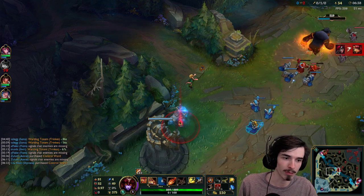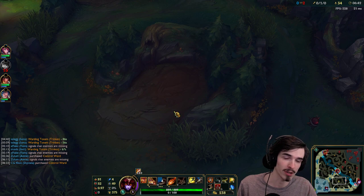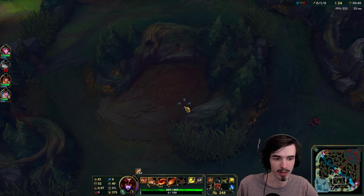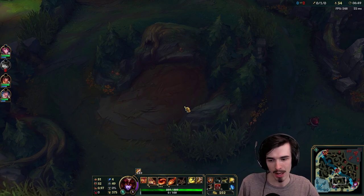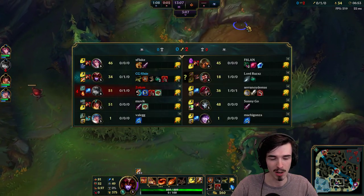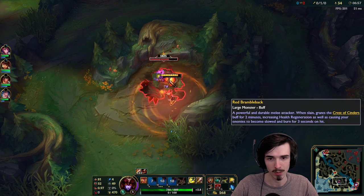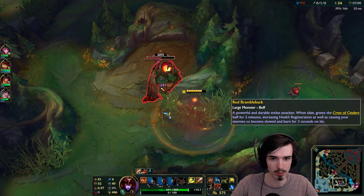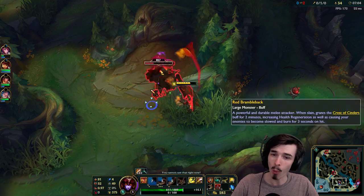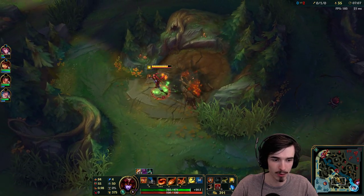My general rule of thumb with Shyvana is that farming until you get your first big jungle item is fine - something you can aim for. For this build it will be Blood Razor. You can go Cinderhulk on Shyvana if you want to, but honestly I'd just recommend going Blood Razor. Once you get Blood Razor you should be sorted and can proper hard-bully people. One downside to this build, however, is that you are extremely squishy for a pretty long time.